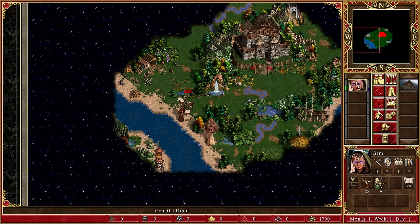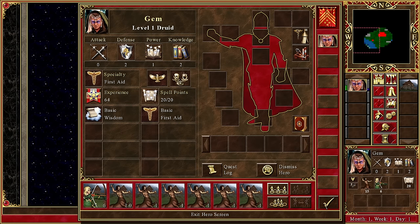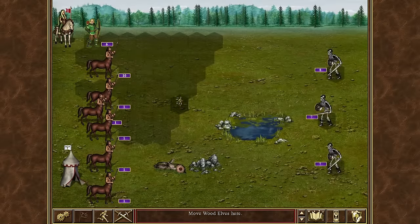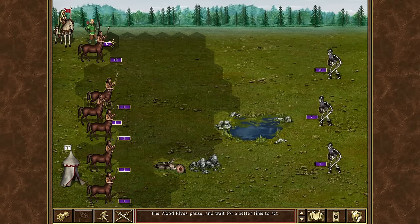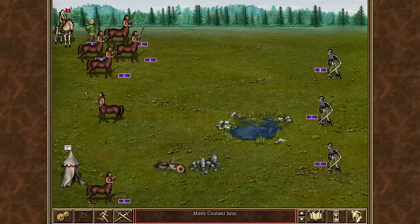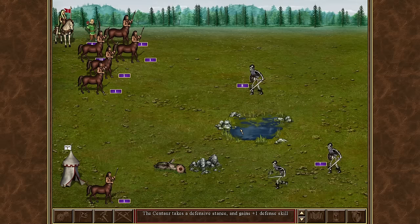Lots of skeleton warriors. I'm playing with the HD e-mod, which is a mod for HD edition allowing things like quick army splitting. It saves time — it's not as good as the HD mod for Complete Edition, but it's borderline essential for not feeling extremely slow playing on HD edition.